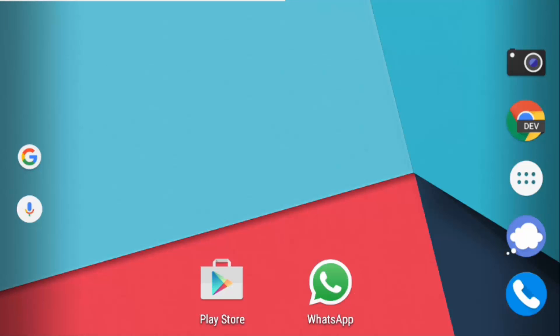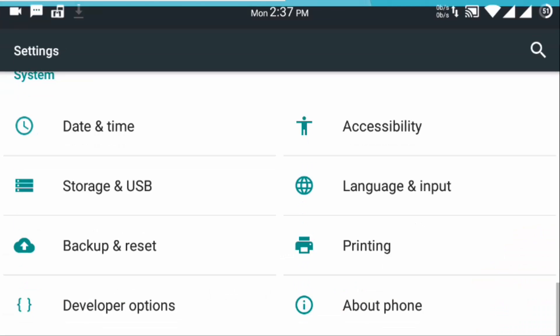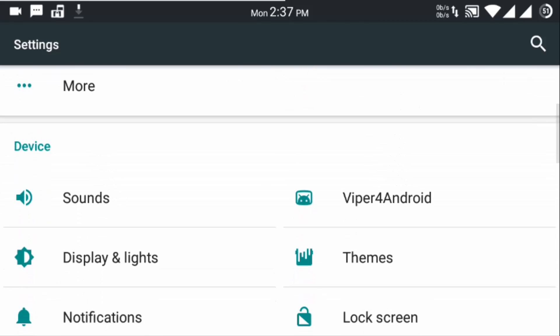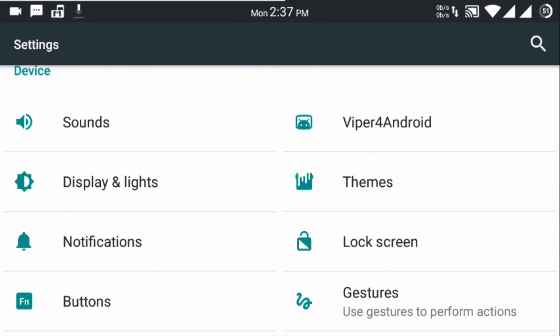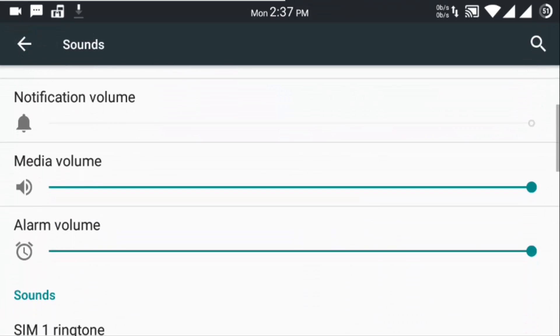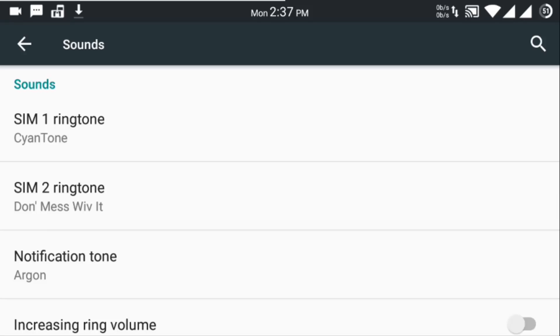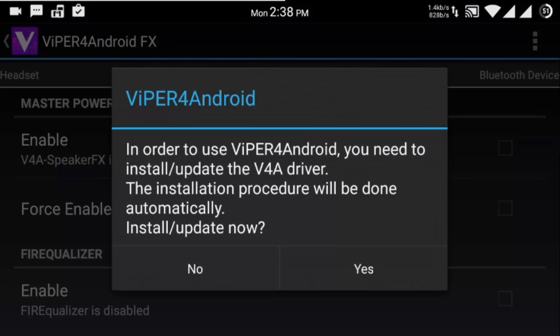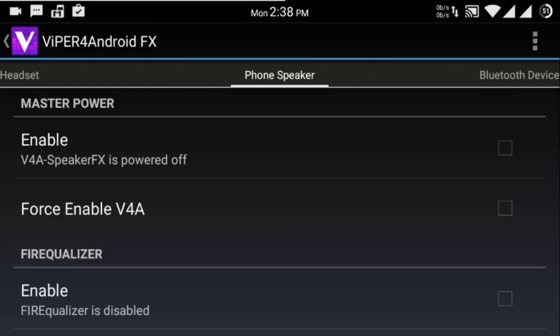Let's go through all the customizations available in this ROM one by one. It has all the basic Wi-Fi, Bluetooth, SIM cards, data usage, sounds, ringtone, notification volume, ring volume, and all those things. Next we have Viper4Audio pre-installed — as much as I know this is an audio FX type of thing and it's getting very famous, so you get Viper4Audio pre-installed.